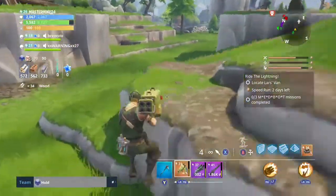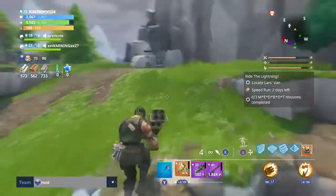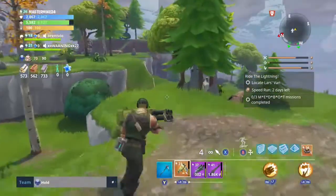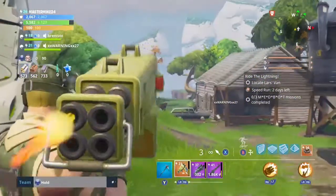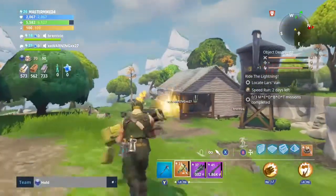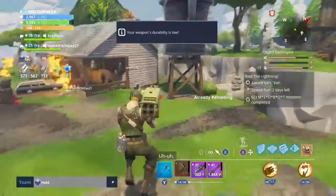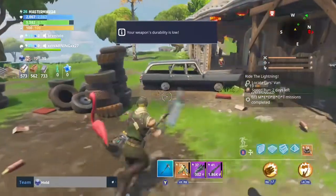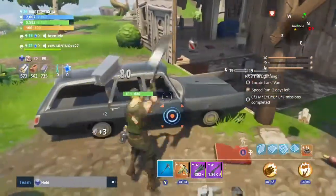I'm probably going to check if we can change the element — maybe nature energy or water — because we can change this to nature. I don't think we probably will be able to, but if we can change it to nature or energy, this gun could be so much better. Look what it does to that house — I only hit two of those shots because I wasn't really caring that much, but that's pretty cool.